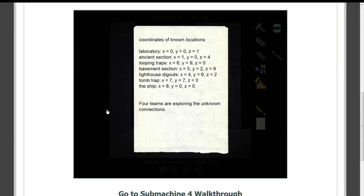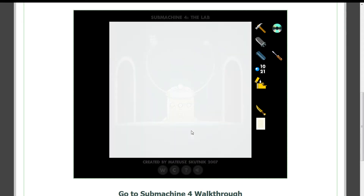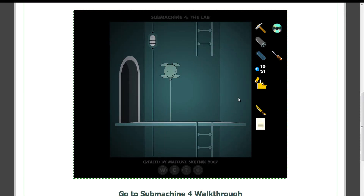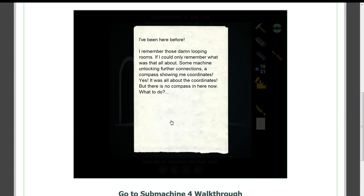104. Let's try 690. I've been here before. I remember those damn looping rooms. If only I could remember what all of that was about — some machine unlocking further connections. A compass showing the coordinates. Yes, it was all about the coordinates. But there's no compass in here now. What to do?